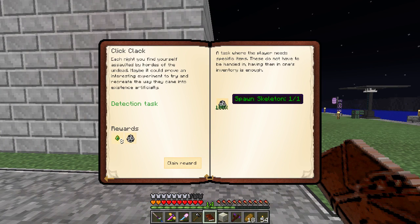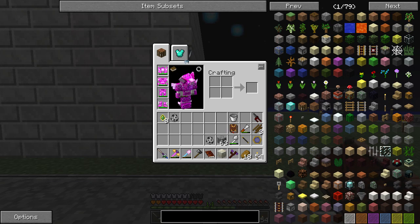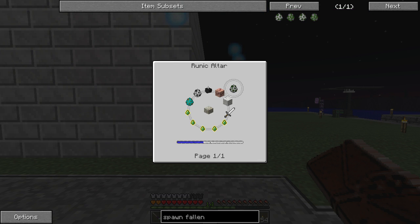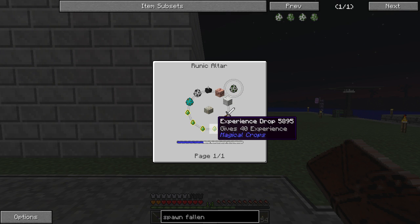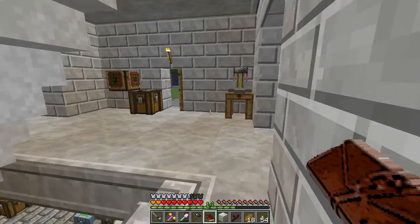Let's take a look at the quest book. We got the skeleton — we'll get another skeleton spawn egg and some experience, and that will unlock the Fallen Knights. Those are nasty, but I want to see how bad it is to make them. Fallen Knights require: Wither Skull Candle, Block of Flesh, a bone block, and then a zombie and a skeleton. That's not terrible but it's also not very nice.